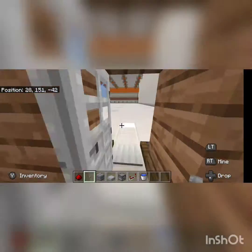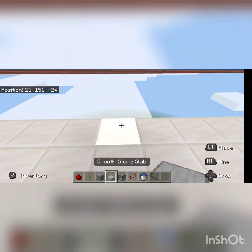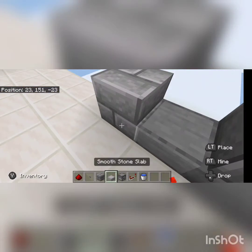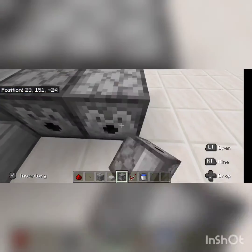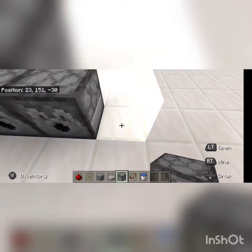Now to build this, find where you want to build and mark the front of your build with a slab. Then take your building block and place one on both sides. Then take your dispenser and place one on this side. And then in the middle, place 8 dispensers in a row.